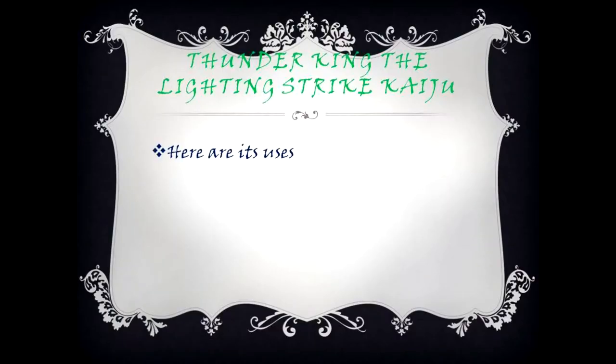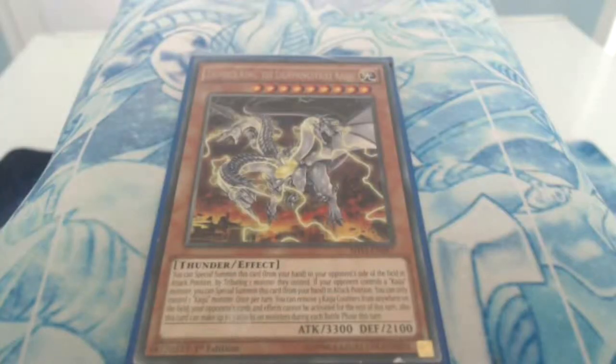Thunder King the Lightning Strike Kaiju. Its effect: you can Special Summon this card from your hand to your opponent's side of the field in attack position by tributing one monster they control. If your opponent controls a Kaiju monster, you can Special Summon this card from your hand in attack position. You can only control one Kaiju monster. Once per turn, you can remove three Kaiju counters from anywhere on the field — your opponent's cards and effects cannot be activated for the rest of this turn. Also, this card can make up to three attacks during each battle phase this turn.